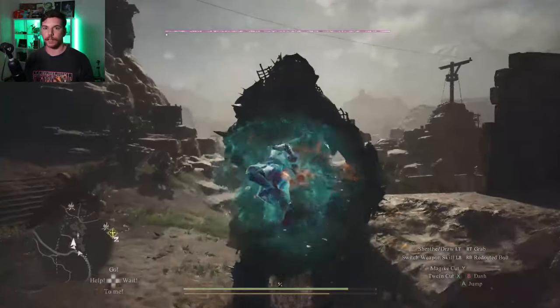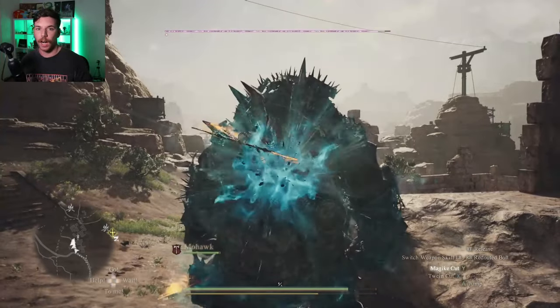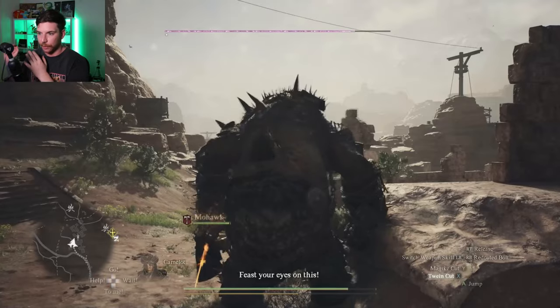The core skills that Mystic Spearhand has are Redowning Bolt, Magic Cut, and Twin Cut. There are a lot of things that are spelled weirdly with Mystic Spearhand, but that is Twin Cut.